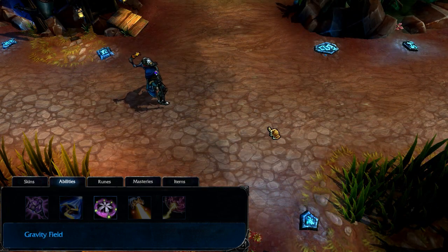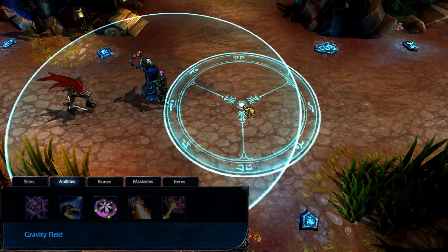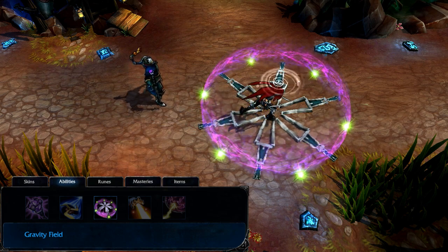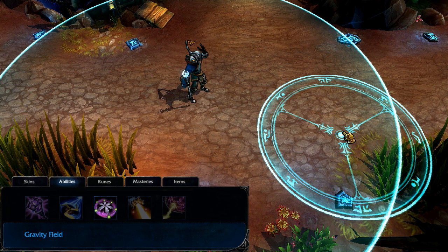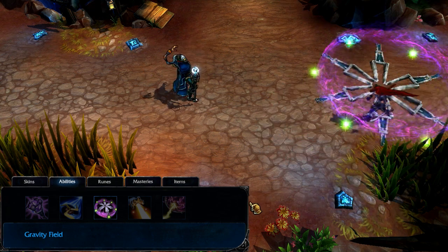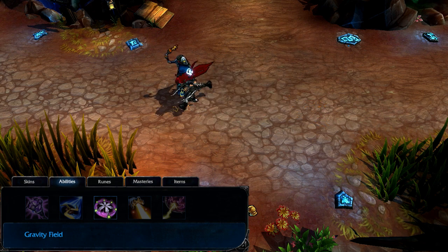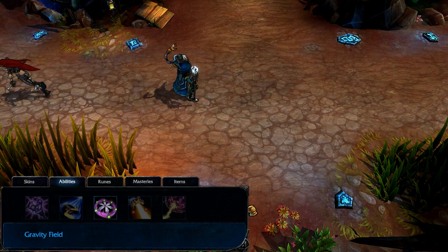Gravity Field creates an area on the ground that slows all enemies inside it. Enemies who stand inside the field for too long are also stunned. If Victor upgrades to Augment Gravity, then Gravity Field's cast range is increased. As his main utility spell, I grab one point early, but leave it to level 18 to max it.